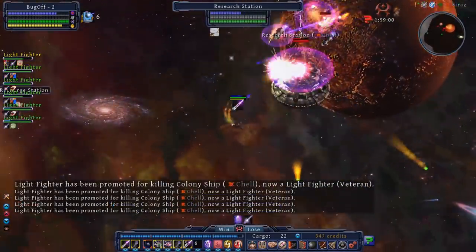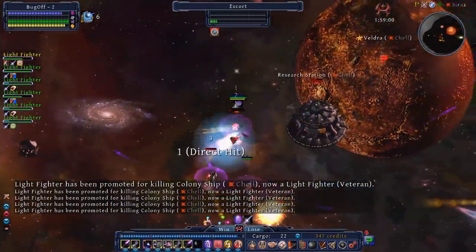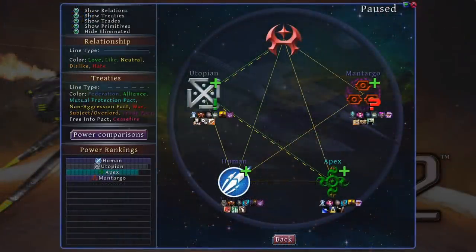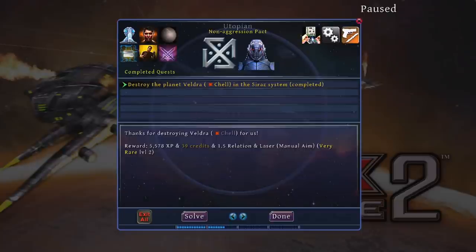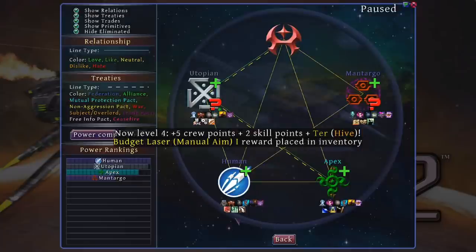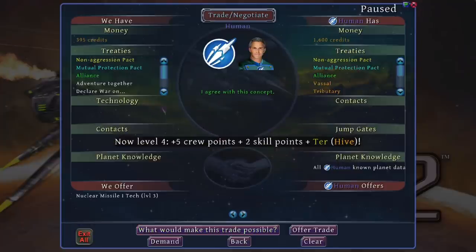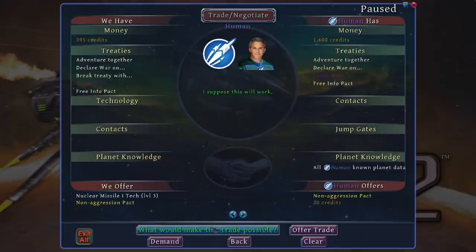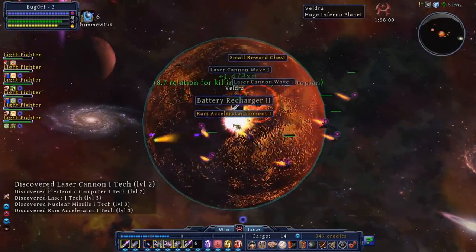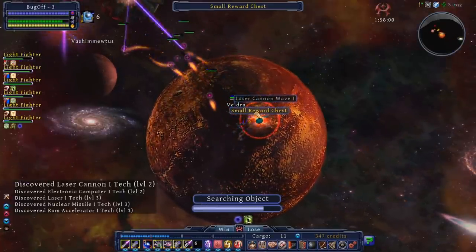Drox Operative 2 is like if you were playing an action RPG within someone else's game of Stellaris. The setting is a grand strategy featuring major and minor factions going to war, forming alliances, claiming territory, and trying to carve out their place in the universe. And then you, the Drox Operative, an agent of the mysterious Drox organization, come along and help them all become best friends to build a peaceful galaxy — and sometimes that involves espionage, spreading rumors, breaking up alliances, warmongering, stealing technology, planetary bombardments, with a little bit of gently encouraged species extinction thrown into the mix.